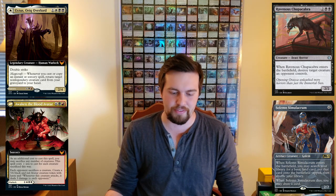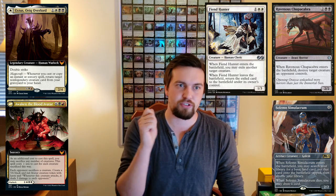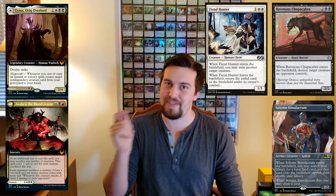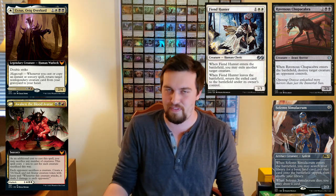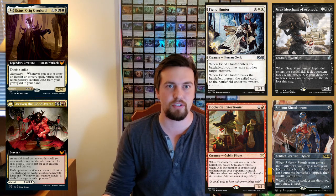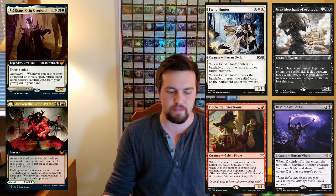Cards you want to throw in for the reanimation cycling are ones with good ETBs, because enter-the-battlefield triggers mean you cast it, it dies, and you can bring it back directly from the graveyard with Reanimate, or get it to your hand and recast it for the trigger again. Ravenous Chupacabra seems like a great removal card here. Solemn Simulacrum — it even has a death trigger and is just very good in these style decks. Fiend Hunter: you can put the ETB trigger on the stack, sacrifice Fiend Hunter so it leaves the battlefield, then the leave trigger happens and the creature stays exiled — a very powerful synergy. Dockside Extortionist makes a ton of mana as it keeps cycling around. Gray Merchant of Asphodel to drain your opponents, and Disciple of Bolas just for card draw.